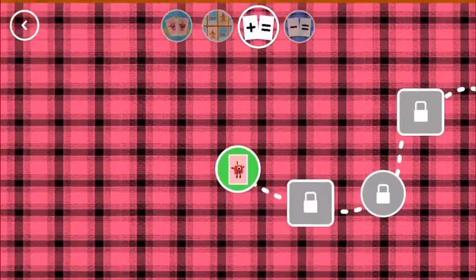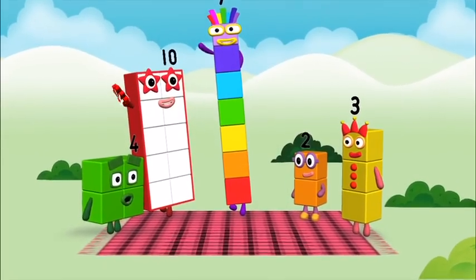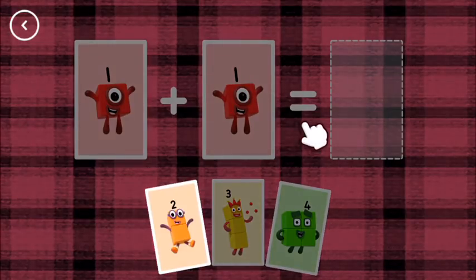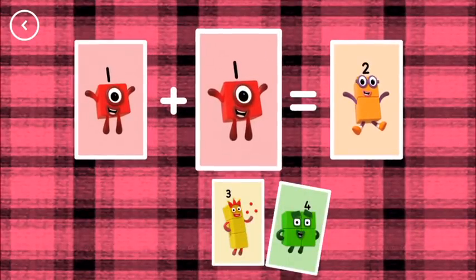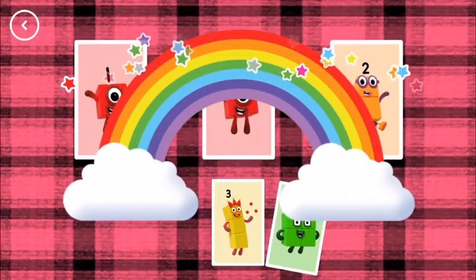Look, add it up! If you start with this many and add this many, how many do you have all together? Solve the sum by choosing an answer card from the bottom of the screen. Two. One plus one equals two. That's the correct answer.